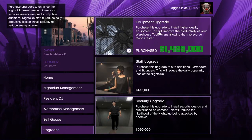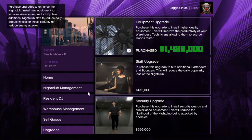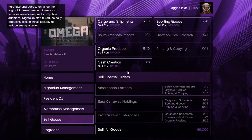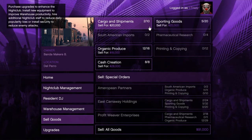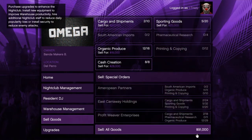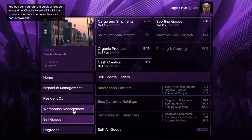Back over to the desktop in the nightclub, there are upgrades just like any other business. You want the equipment upgrade — it does cost 1.4 million dollars, which is expensive, but trust me it's worth it. If you don't have it, the nightclub is not worth it; it makes money so much easier to make.